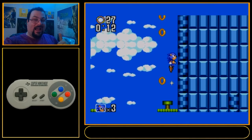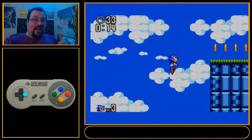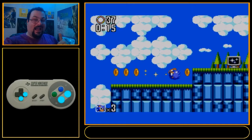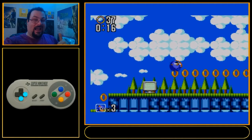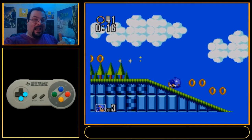Alright, so we're coming up here. I hold left and then right just to give me some extra momentum. Do a jump here over the invincibility — you don't want to pick that up. And we want to land near the top of this ramp.